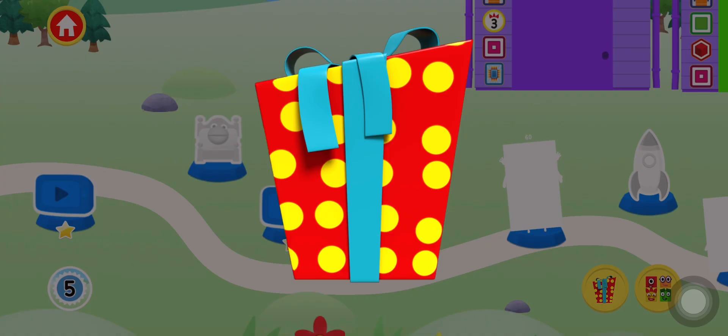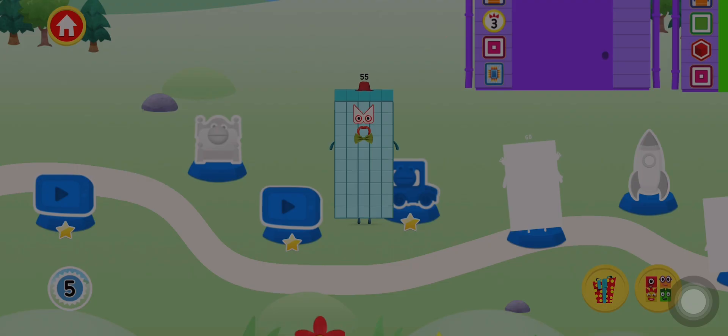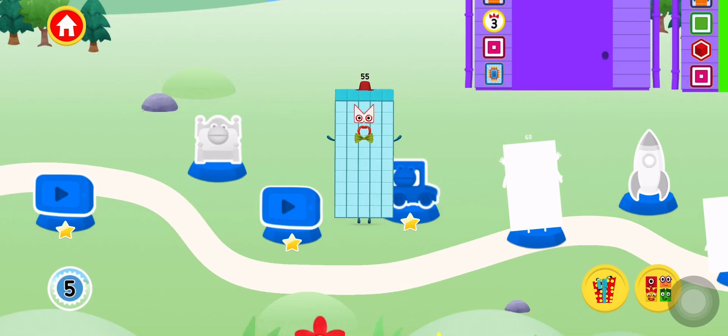Oh! A present! Tap on the present to open it. Hooray! You've earned a moustache for the dressing-up game.